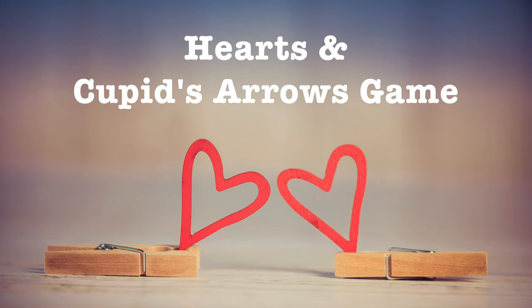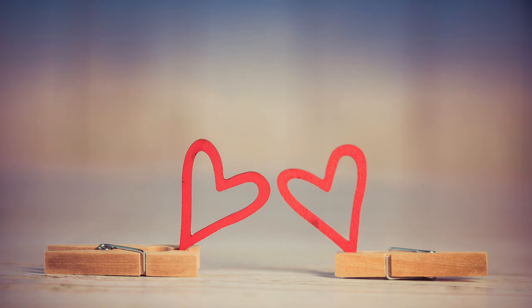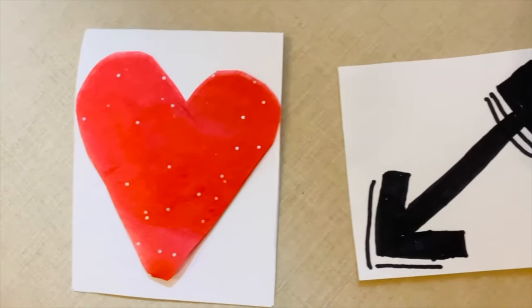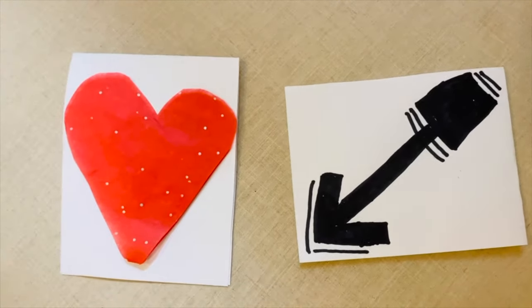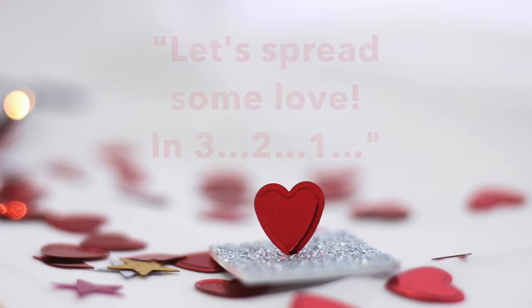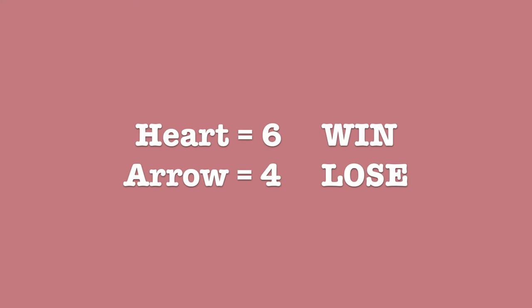Our first game is the Hearts and Cupid's Arrows game. This is a great game for big groups. Participants will need to print or draw two separate images — one of an arrow and one of a heart. For each round, the host will say 'let's spread some love in three, two, one,' and participants will pick between an arrow or a heart and raise it up to the camera. The host counts how many raised arrows and how many raised hearts, and whoever is the majority stays in the game. If six people raised hearts and four raised arrows, the six stay in and the four are out.